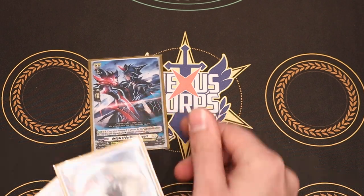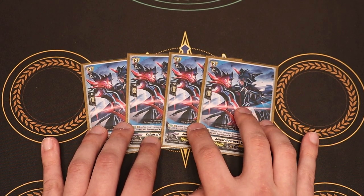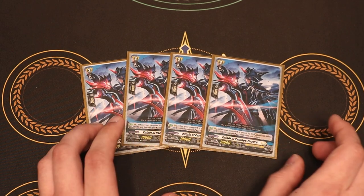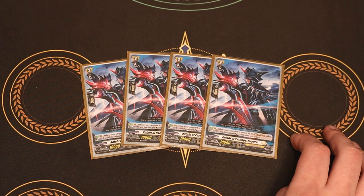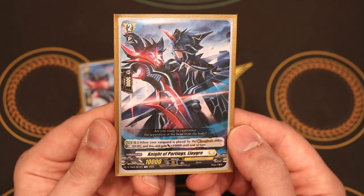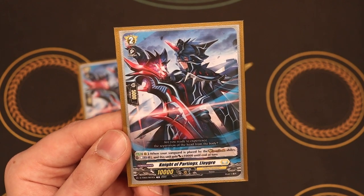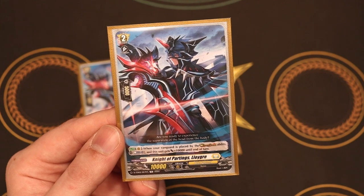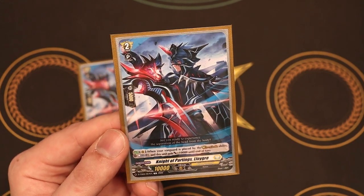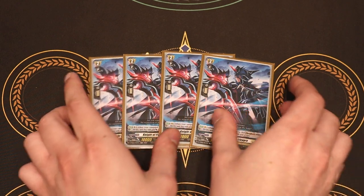I'm keeping the Grade 2 pool simple since we're only a couple weeks from DBT-06. The Trial Deck card that came as a full playset is Knight of Partings, Loigre. When your Vanguard is placed from the Rebel Dress ability, you can Counter Blast 1 to give this 10k. 10k is really good — so if you want to give your front row a strong buff during all your extra attacks and have big numbers your opponent has to deal with, that's the reason to run it at four. The deck has a little bit of an issue making a board, but big power on the board can help make up for it.